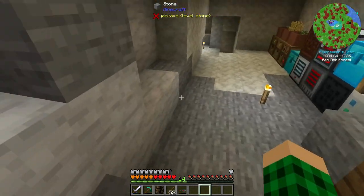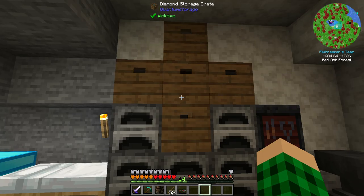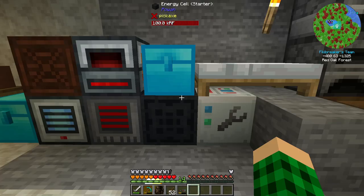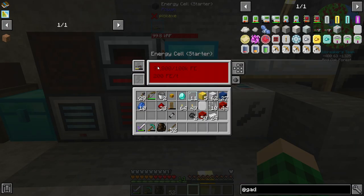I kind of destroyed my floor a little bit — that's okay, I think we have some stone to fix it. We're going to add some stairs and add efficiency to our thing. I'm just going to leave this in to charge all the way, and then I'm going to go do a giant mining session and see if we can get a few more diamonds.